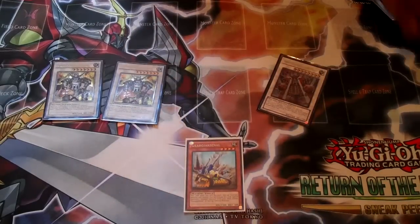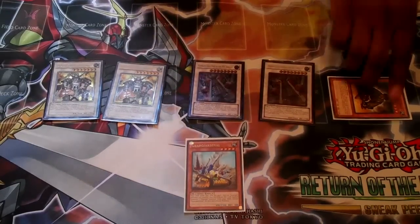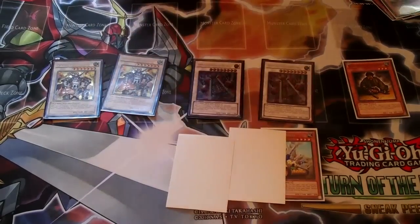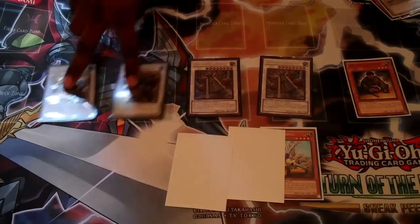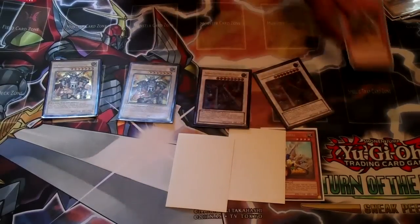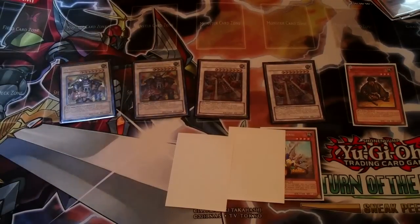Then you can synchro summon for another Beret, and his effect allows you to search Karakuri Strategist. Summon him in defense mode, trigger his effect to switch to attack mode, and you draw two cards from the top. So you've netted yourself a plus five overall, and you have 54 — that's 10,800 — plus 500 is 11,300. You've netted yourself a plus five and you have over 9,000 points of damage on board.